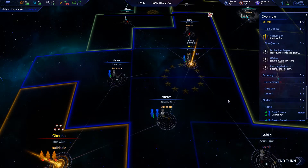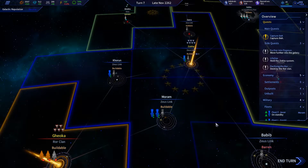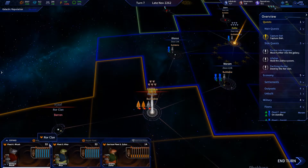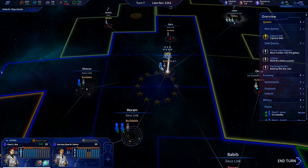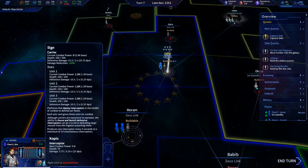We'll see what the Roar Clan does — I'm not sure if they're gonna come after us. Doesn't look like they came after us. I see they're keeping a decent amount of fleet here — 32, 32, 14.